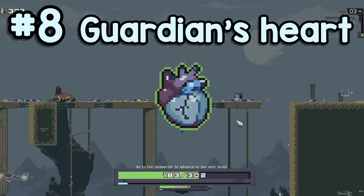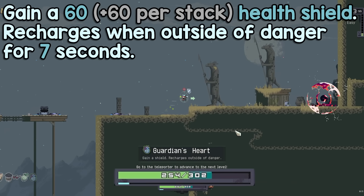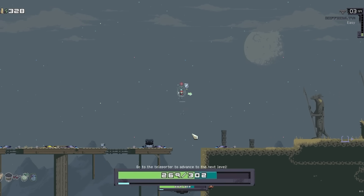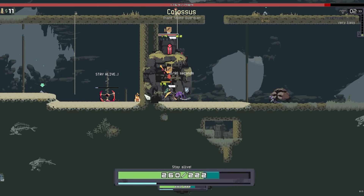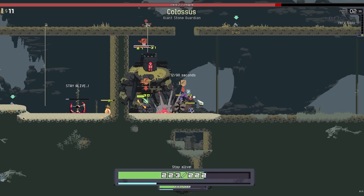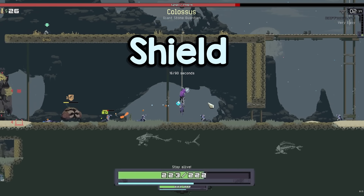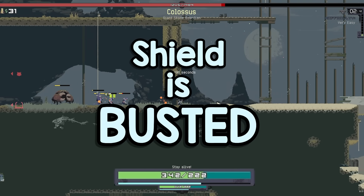At number 8: Guardian's Heart. Gain a 60 health shield — recharges when out of danger for 7 seconds. This item is essentially the PSG of Risk of Rain Returns, which is another item that's kind of infamous in Risk of Rain 2. But here in Returns, the Guardian's Heart is much better for one reason and one reason only: shield is busted in Returns.